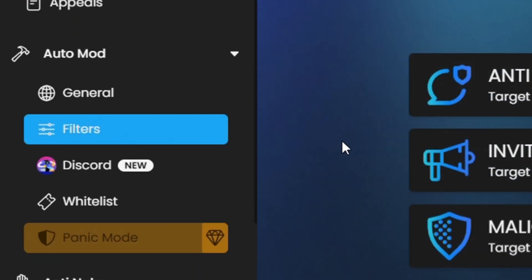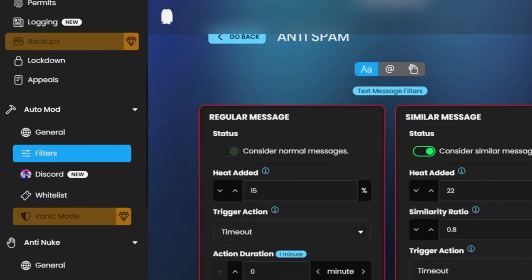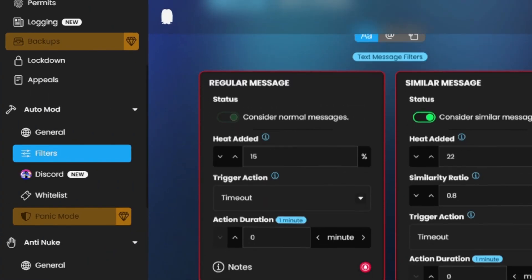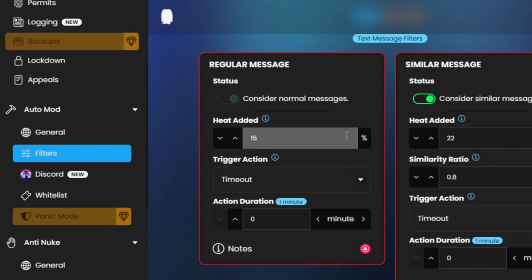Go to Filters and select a module. I'll select Anti-Spam. Here, when you increase the heat, it will trigger the action easily. For example, when I increase this, the number of messages required to trigger the action decreases.